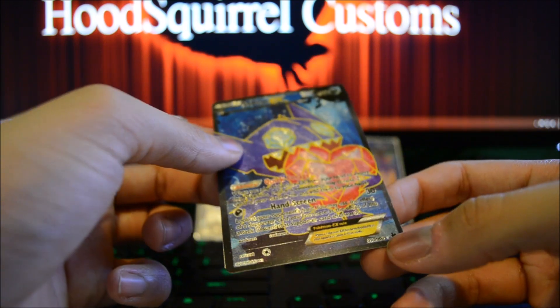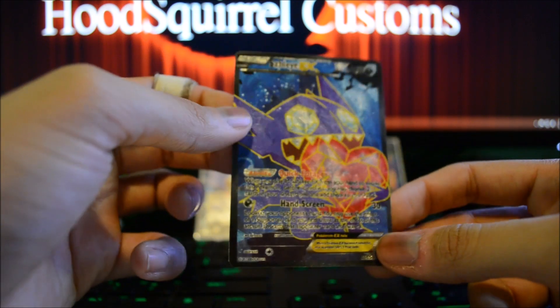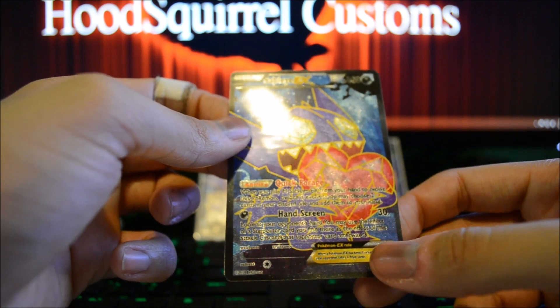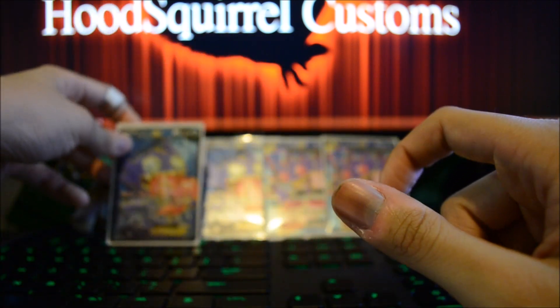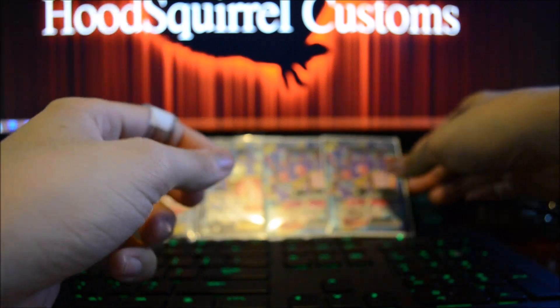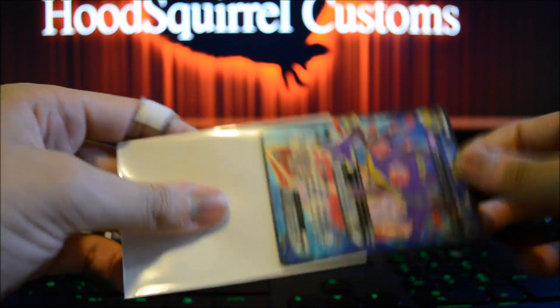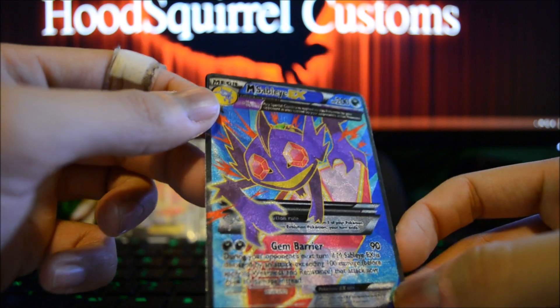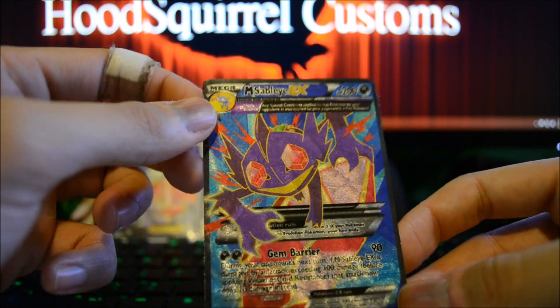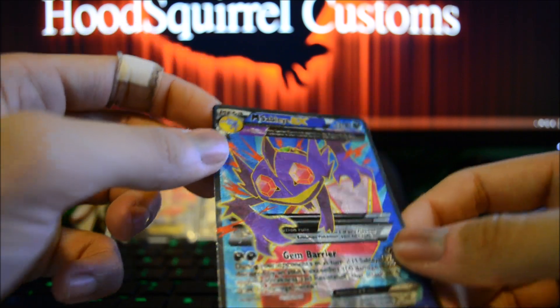It works pretty good with energy dis-removal, stuff like that. You could kind of spam this in a certain sense if you have Devolution Spray or whatever. This card seems pretty fun. Let me show you guys what Mega Sableye EX does. I kind of made Mega Sableye sort of similar in the fact that he could be really annoying, except he's a little more defensive. This card came out really good too — really nice holo on this. It kind of reminds me of the Mega Banette and Banette EX I created a couple months ago.